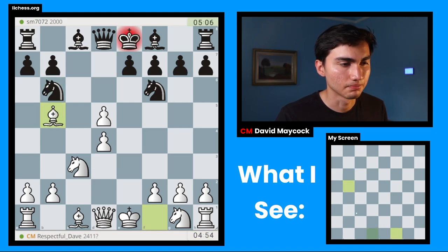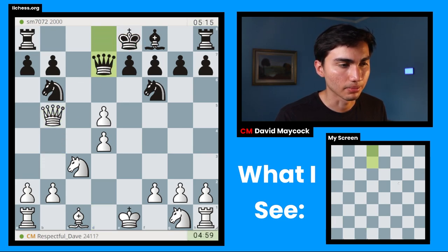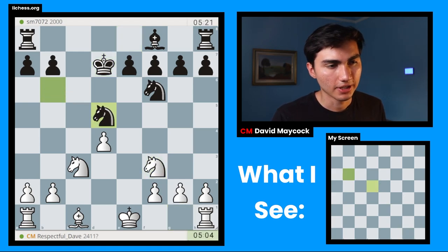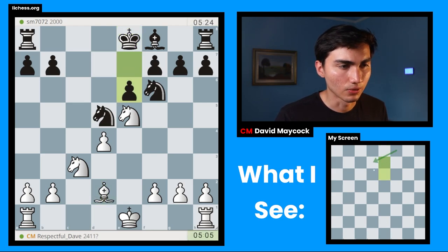I believe this check with Bb5 is okay — trying to deconfigure how black's pieces are set up. I'm going to play Qb3 now, supporting this d5 pawn. After this, I think I can play Qxb5 check, Qd7. And even though I do have isolated pawns, I think after Nf3, potentially we have ourselves a decent game. We have an endgame and it's easier to visualize. I'm going to play Bd2. Probably black is going to go e6, Bd6 — very natural moves.